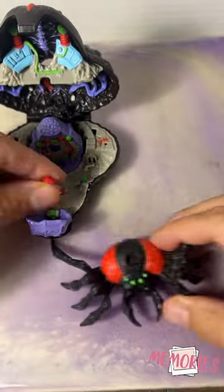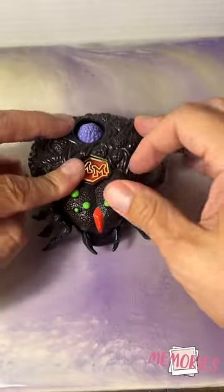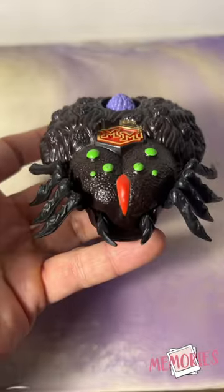To close it up, all you've got to do is either put Max in the webbing and then put the spider on top and close it, and boom, there's your playset. Let me know if you had this one.